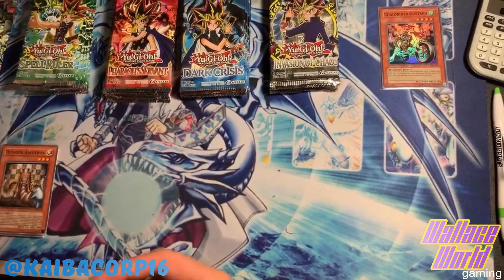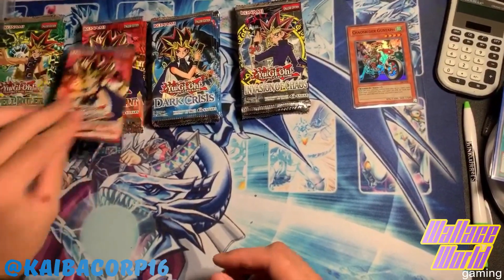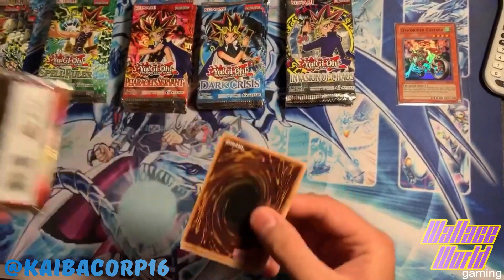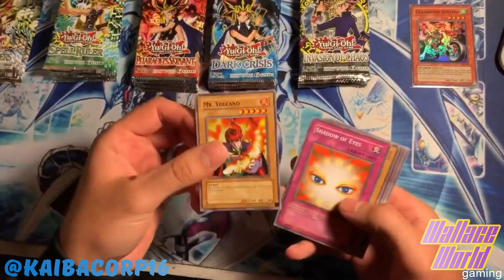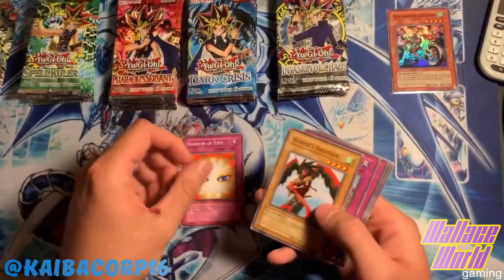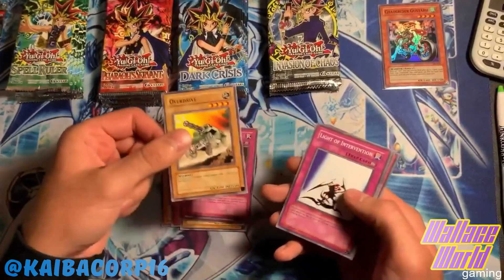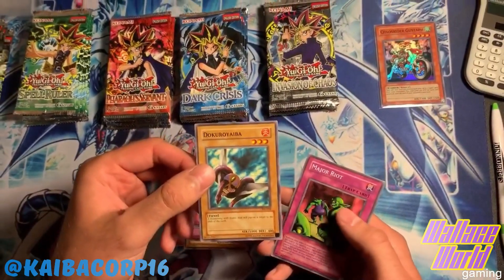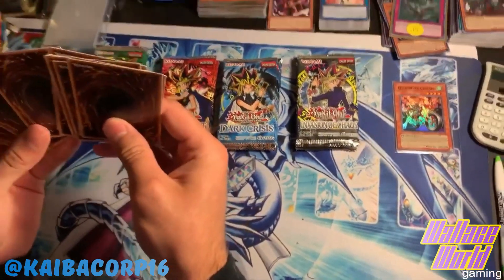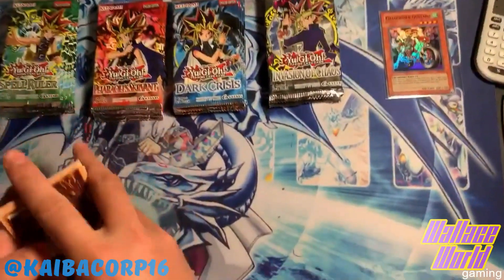I'm actually just gonna take all our cards and mix them together, we'll sort them out a little later. Pharaoh's Servant - let's get that Genzo! You gotta have me open it to get the Genzo. What if I pull a Genzo versus you pulling it? Volcano, Shadow of Eyes, Harpy's Brother, Attack and Receive, Appropriate, Overdrive, Light of Intervention, and then Major Riot. Wow, one foil through four packs - bad start, bad bad start.